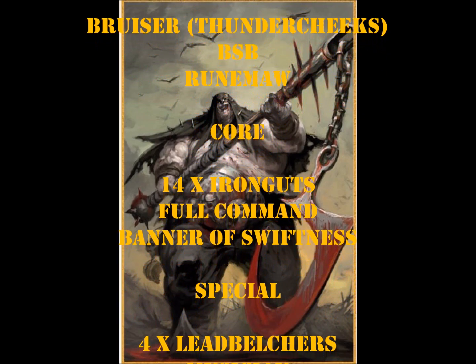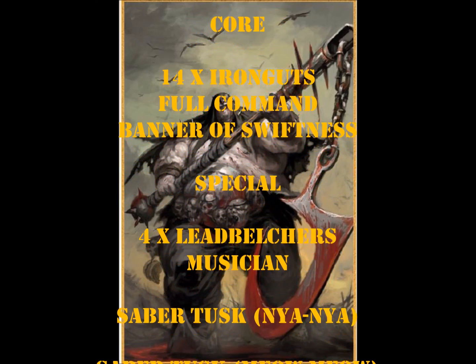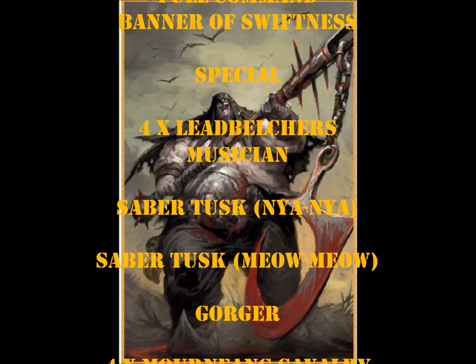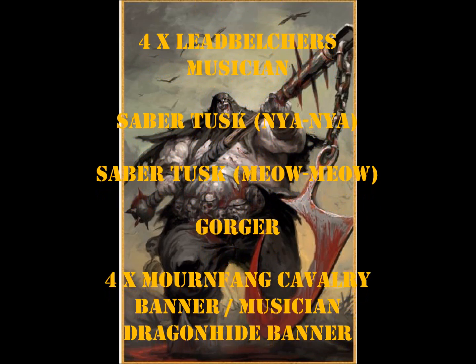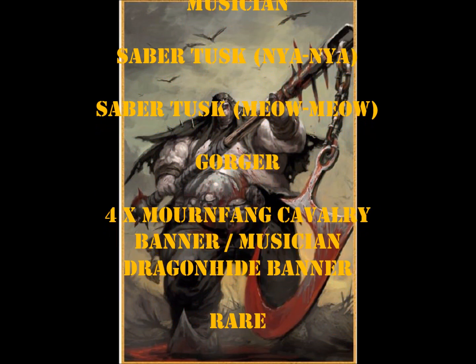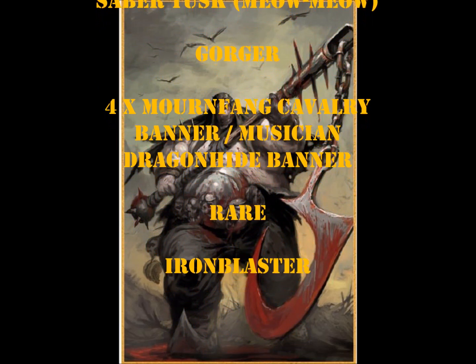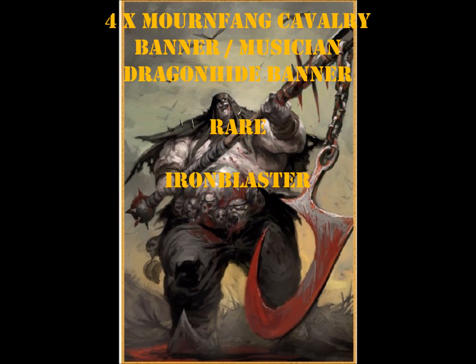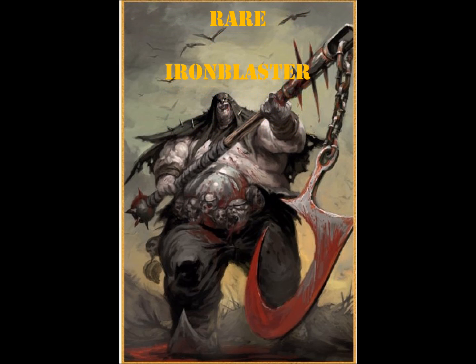His core choices are a unit of 14 Iron Guts — yeah, he's got the Gut Star — with Full Command and a Banner of Swiftness, because Movement 6 for infantry just wasn't quick enough; he wants that 7. His special choices are 4 Leadbelchers with a Musician, 2 Sabertusks named Nyanya and Nyameow, a Gorger who's naked, and 4 Mournfang Cavalry with Banner, Musician, and the Dragonhide Banner. Last but not least, his rare choice is his Iron Blaster.